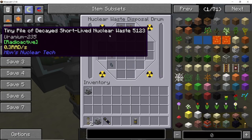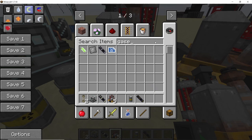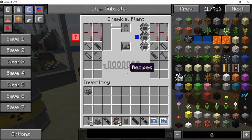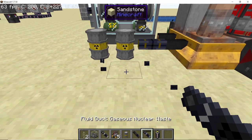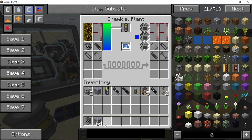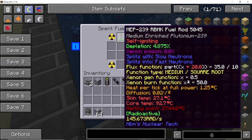The tiny pile of nuclear waste in the disposal drum has decayed and been converted into liquid and gaseous nuclear waste — we now have 20 millibuckets of gaseous nuclear waste. This can be processed in a chemical plant using liquid and gaseous fluid ducts for waste disposal. Use the liquid waste vitrification and gaseous waste vitrification recipes in the chemical plant, connect your fluid ducts, add lead sand, and the plant will start producing vitrified nuclear waste.